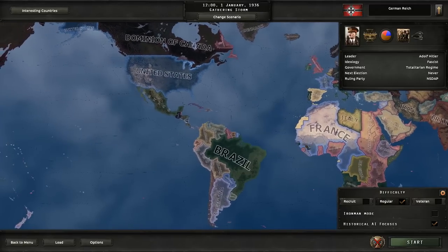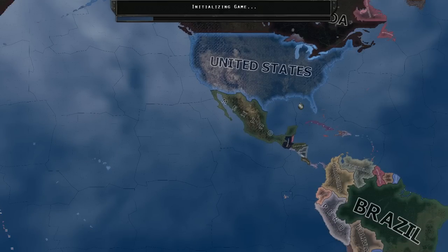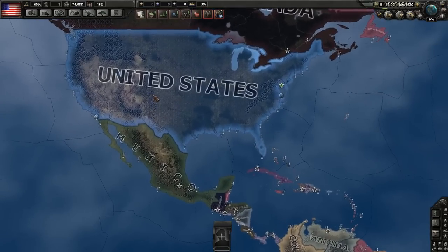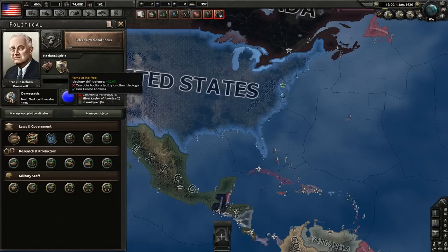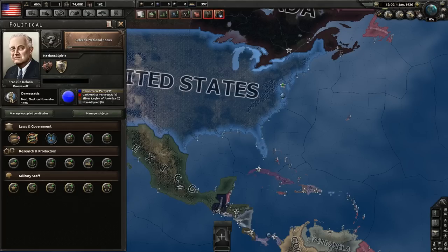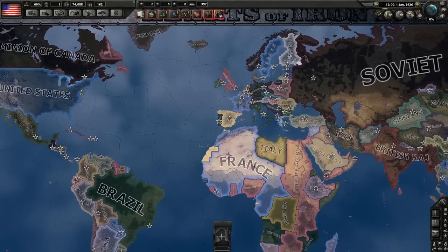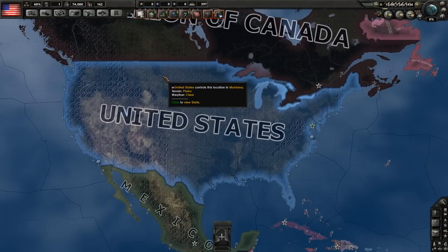Hello everyone, I'm Torio and welcome back to Hearts of Iron 4 Openers. This time we're going to show a starting strategy for the United States of America. The US is fairly unique because it starts very powerful — lots of factories, a huge fleet, lots of resources — but it also starts with some very negative modifiers: the Great Depression, which reduces your political power significantly, and Undisturbed Isolation, which is the worst thing ever.